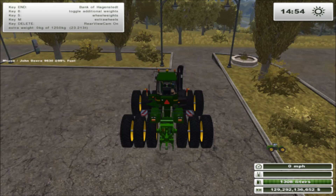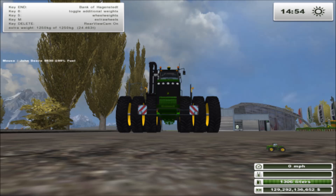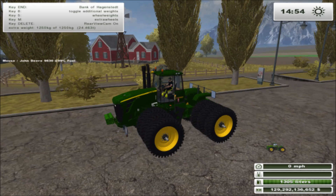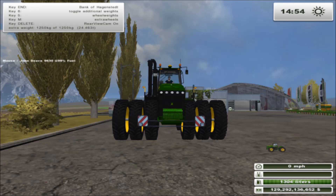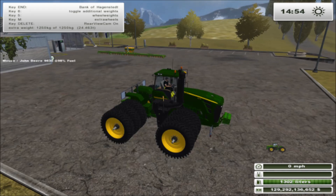You can take it down to duals on each axle or put it to triples. Also, if you hit 6, you can toggle an additional weight — you can add 1,250 kilograms to the front. And if you hit the number 5 key, you can add wheel weights. The wheel weights show up on the inside tires but they don't show up on the outside extra tires, so that's just something to keep in mind.